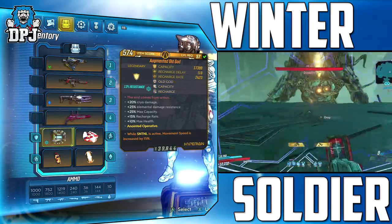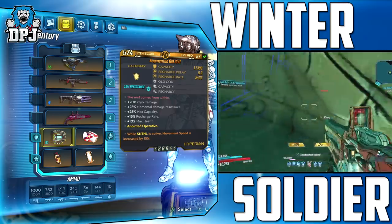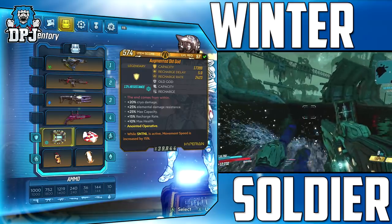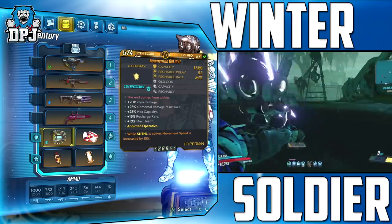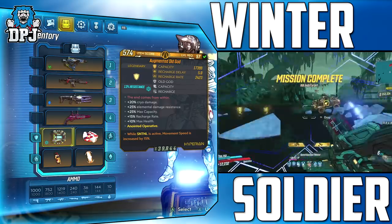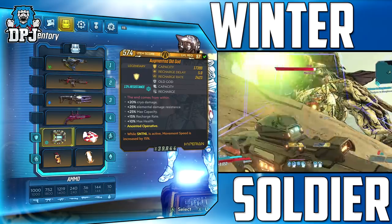On to the shield — we use the Old God, an exclusive item that drops from Xylourgos. You need Guns, Love and Tentacles to get this item. The version you need gives plus 20% extra Cryo damage, which works with all the anointments on all my weapons. And besides all the other benefits it offers it is an amazing shield. The anointment you want is: while Sentinel is active, movement speed is increased by 15%. Remember, movement speed equals more damage. If you could get this version with the Vagabond prefix, that is top tier for Zane.